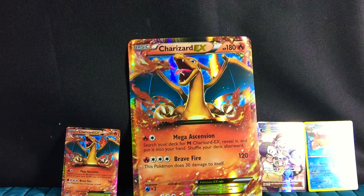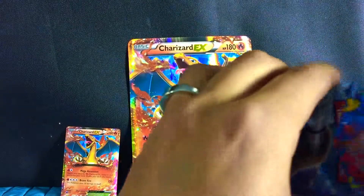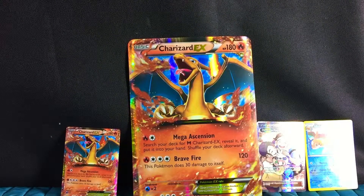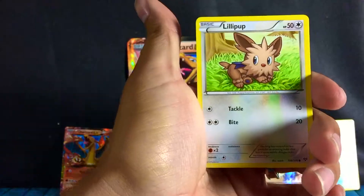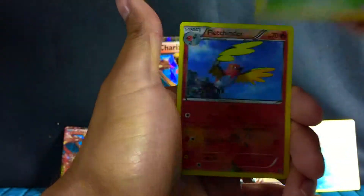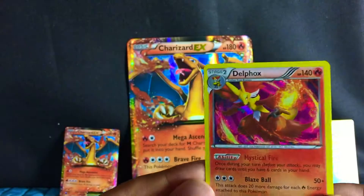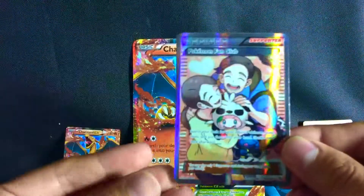I'll open this one. So here's the last pack guys, it's an XY. Let's see what we get. Diglett, Sand Isle, Froakie, Lillip, Lady Va, Corsola, Kakuna, Shadow Circle. Oh — a Flegender Reverse. And the Holo — oh, it is a Holo, look at that. So we got one Holo — a Del Fox. And a Full Art. And the Reverse Hollow Floatzel.